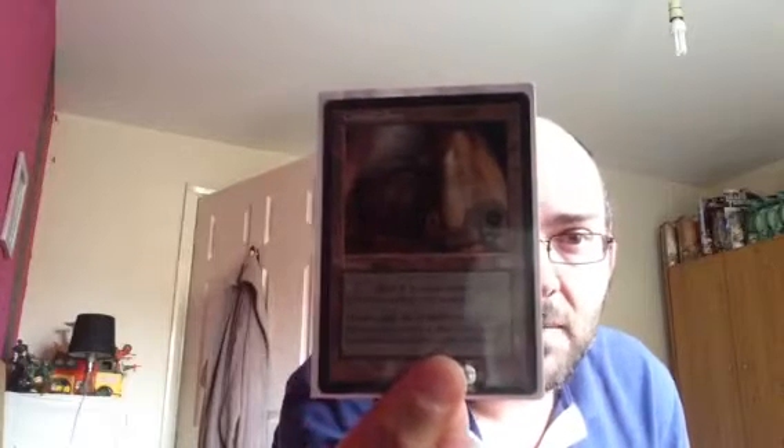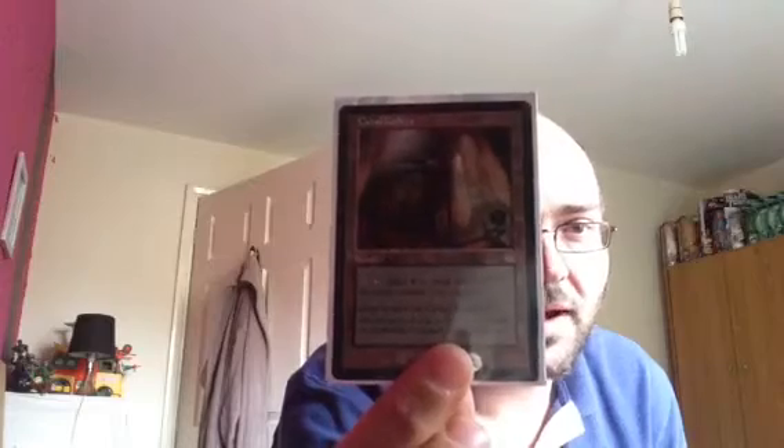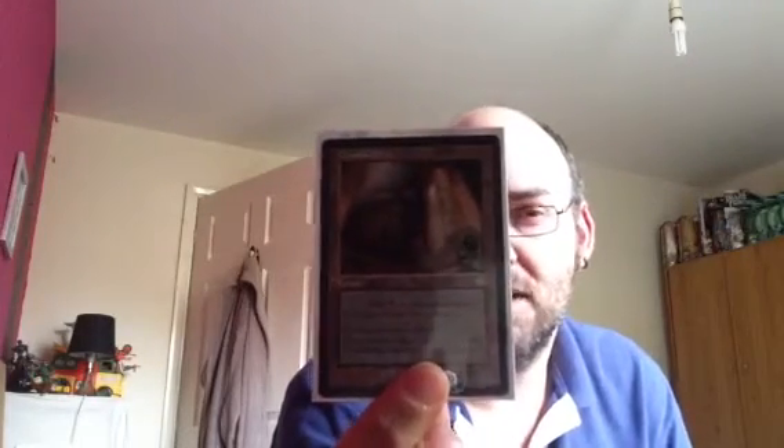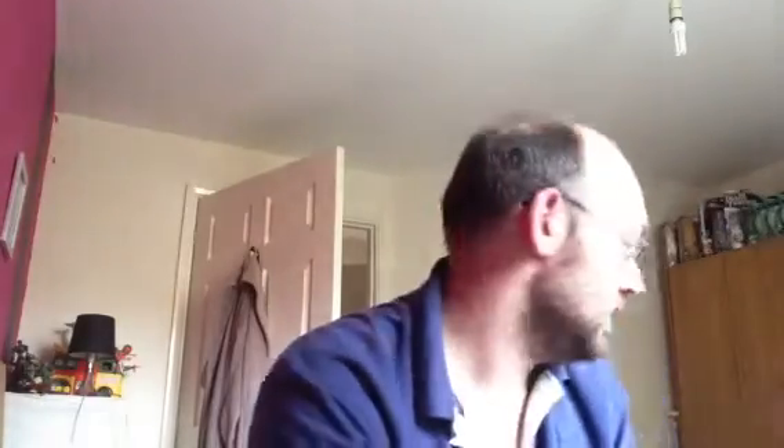Probably one of my most expensive cards that I own — Cabal Coffers. Brilliant card. Must have for all black decks. This card costs me between £10 and £15. I've got two of these — one in this deck, one in my zombie deck. Read the description, guys. So that's the mana sources out of the way.